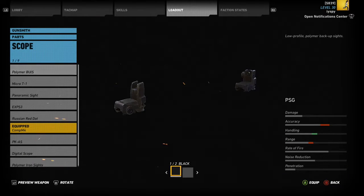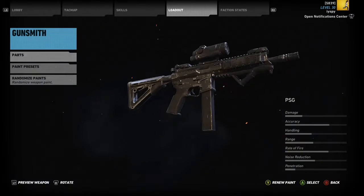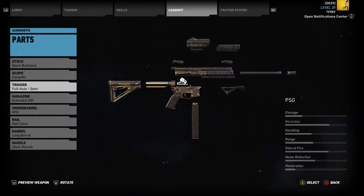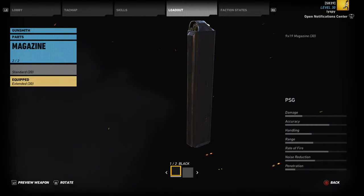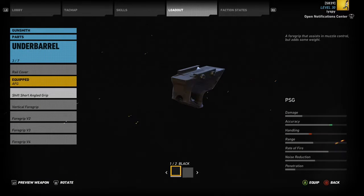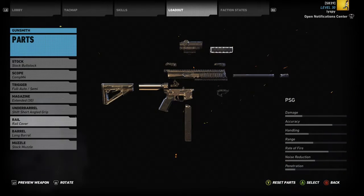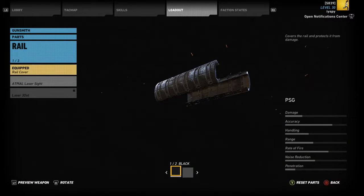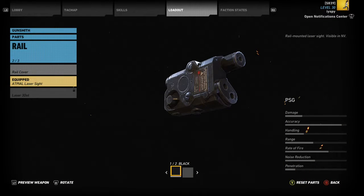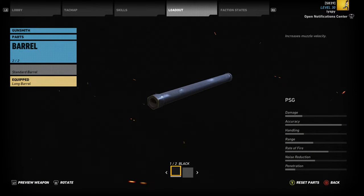For the PSG I use the Comp M4 as usual, long barrel, shift short angled grip — which is awesome, it reduces recoil — and extended mag. For the muzzle it's up to you depending on whether you're spotted or not. The compensator if you're spotted, as it really reduces recoil quite a lot.